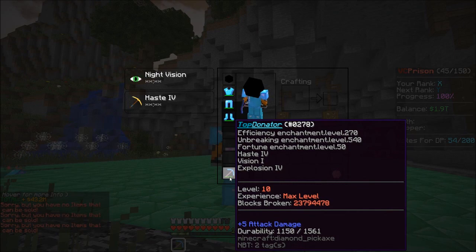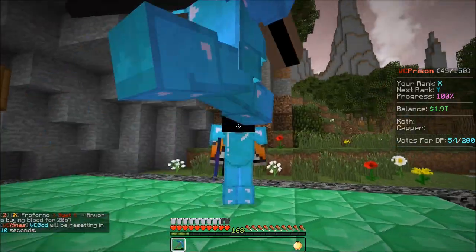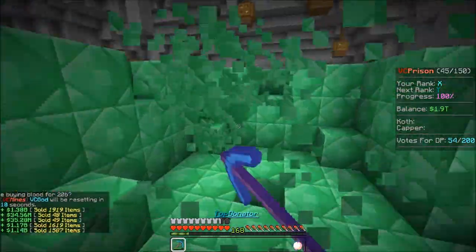Let's take a look at this. Haste 4, Efficiency 270, Unbreaking 540, Fortune 50, and Explosion 4. It's at experience max level, level 10. And that's like — hold on guys, let me count that — 23 million blocks mined, you know, just a bit casual.